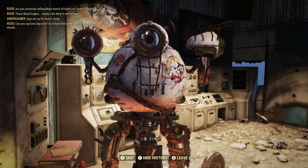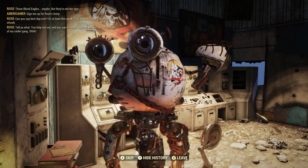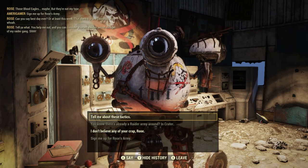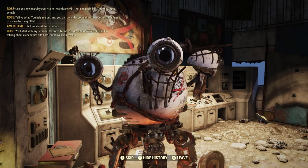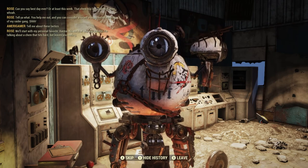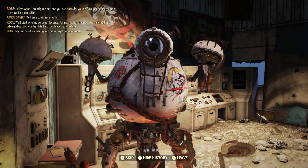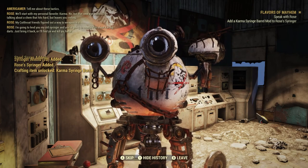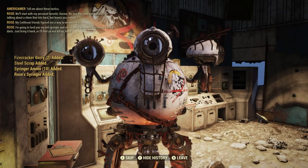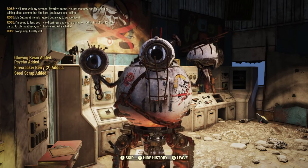I select 'Sign me up for Rose's army.' Rose: 'Can you say best day ever? That chem trip last Thursday — oh man. You help me out and you can consider yourself a super secret member of my raider gang, so shh.' Rose explains the first task: a chem called Karma — not new age stuff, but something that hits hard and leaves you reeling. The Cutthroats figured out a way to weaponize it. She's lending me her old Syringer to modify it to shoot Karma rounds, and I better bring it back or she'll find me and kill me.